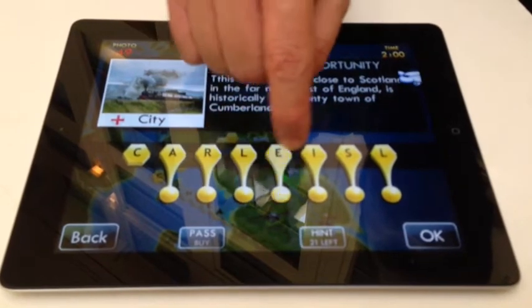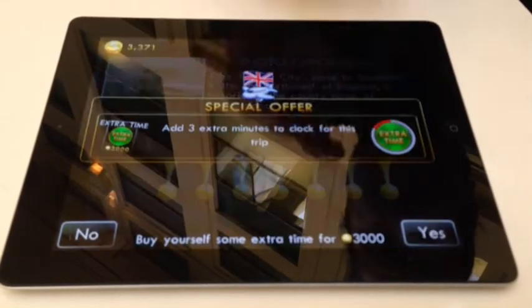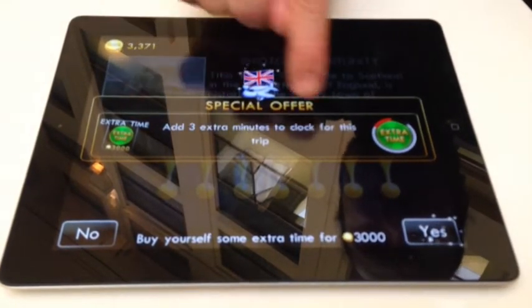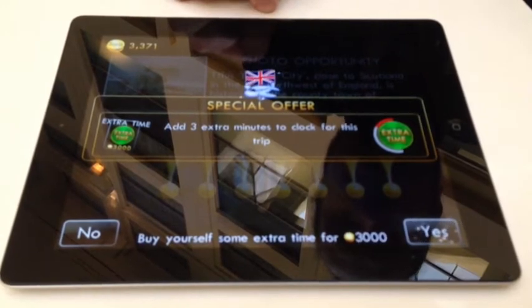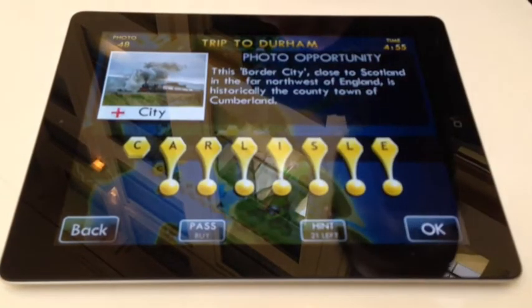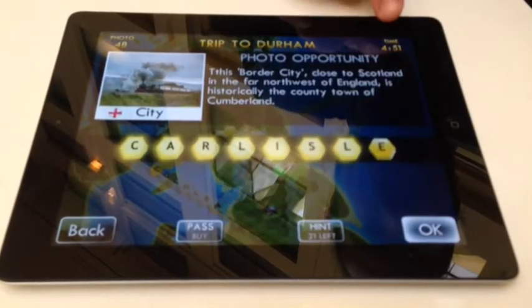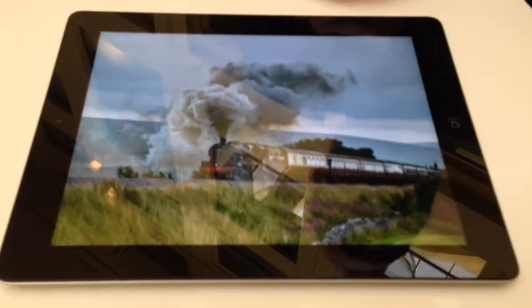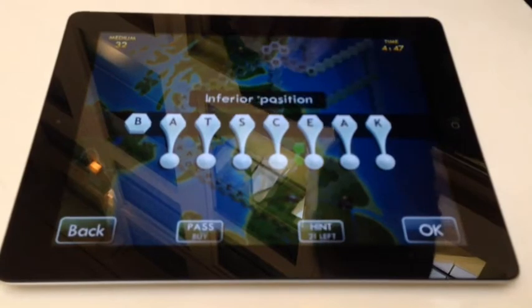If we see this thing and wonder what it is, we press it — it's a special offer. This is adding me three minutes of extra time so I can complete the level for 3,000 game credits. Seeing as I've been talking too much, this is actually very useful and I'm going to take it. So now I've got three more minutes, which means you can see my clock ticking down here. I might actually have time to finish this and show you what happens at the end.